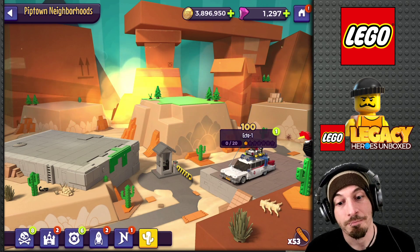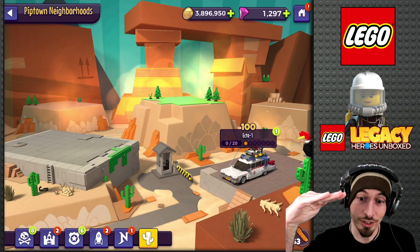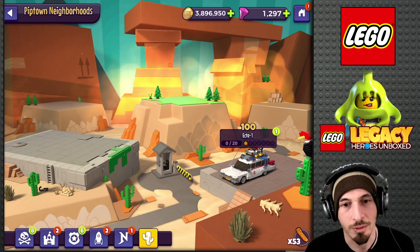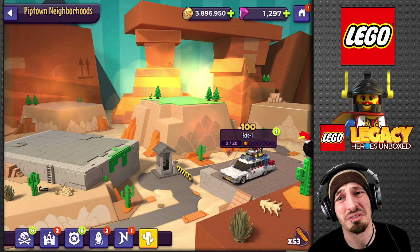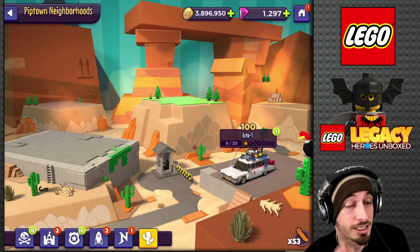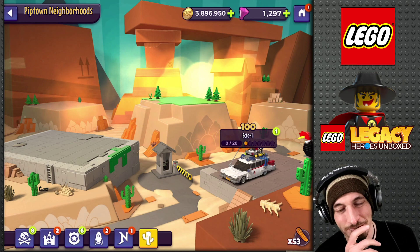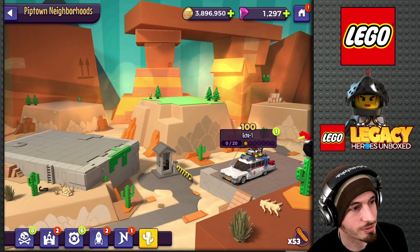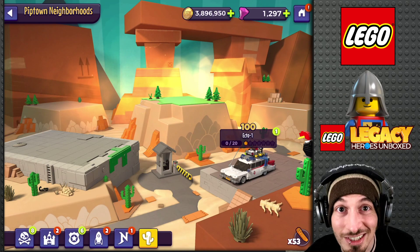So my biggest picks for what I think are actually going to be in this neighborhood: Ninja Turtles at the top of the list, Scooby-Doo, Indiana Jones, and maybe Spider-Man because people are saying Spider-Man. Those are my picks for what I think are actually coming to this neighborhood. What do you guys think? There are so many Lego IPs they could stick in here. Leave it in the comments below. Hope you guys enjoyed the video — just a theorycrafting video. See you in the next one!